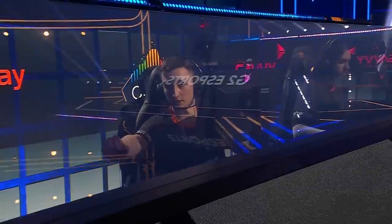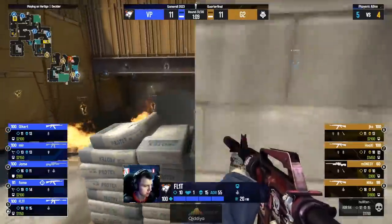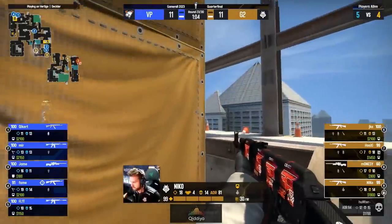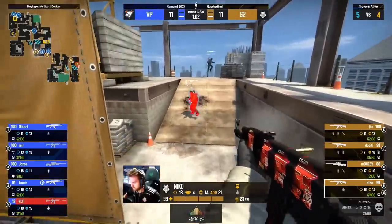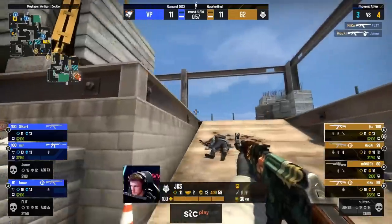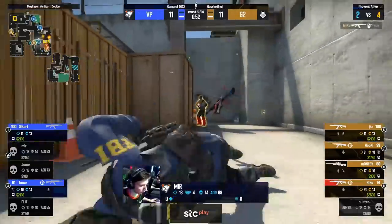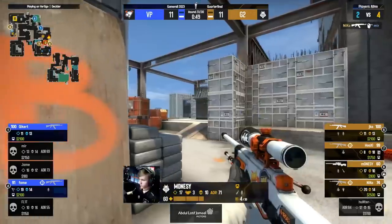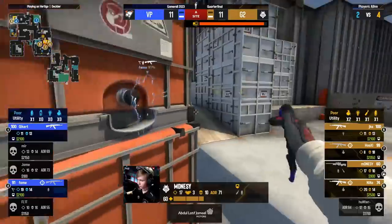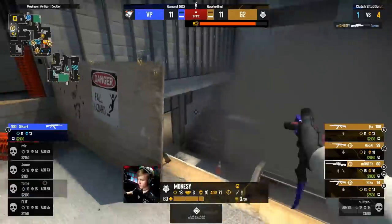Nice try - misses his shot, Mir will collect. He spams his gun as the flash sails - beautiful team play. Niko's hearing the jumps, aware but concerned if it's a bait. Is Flit not ready for this? There's two of them - he's not ready at all. He might even have a shot onto Jame - they know exactly where he is. Hooksy's got him as well. An advantage for G2 - maybe Mir's got something here. Niko on the frag - an immediate save call made. Monacy slinking into B to stop it. Fame - come on, Monacy. No, no, no. It's 11-11 in a quarterfinal. Nuts.